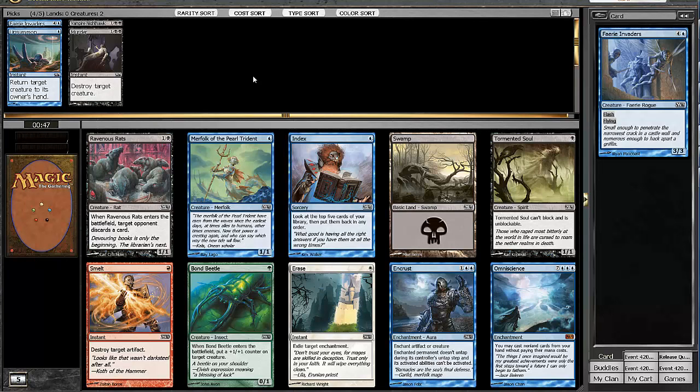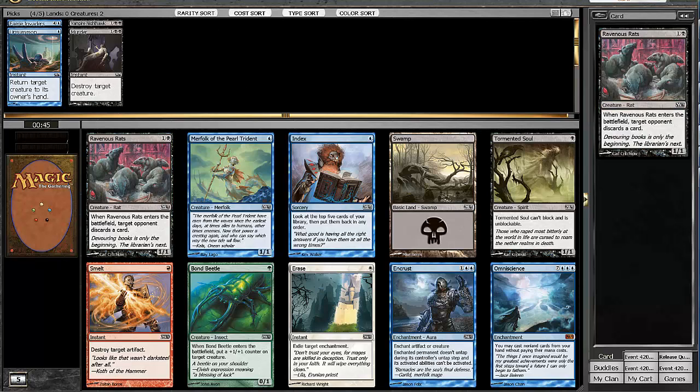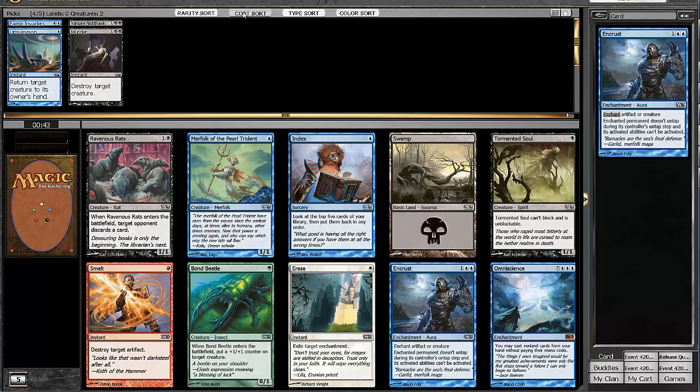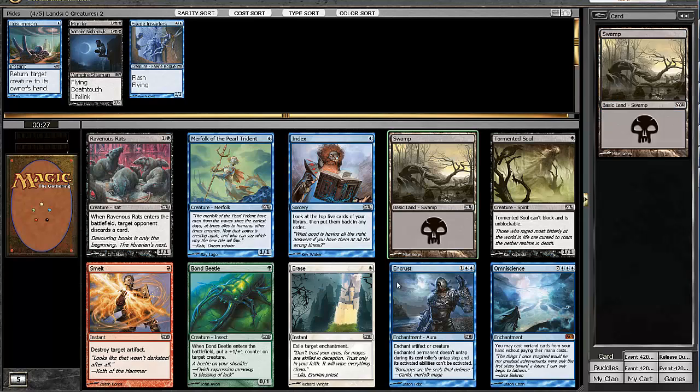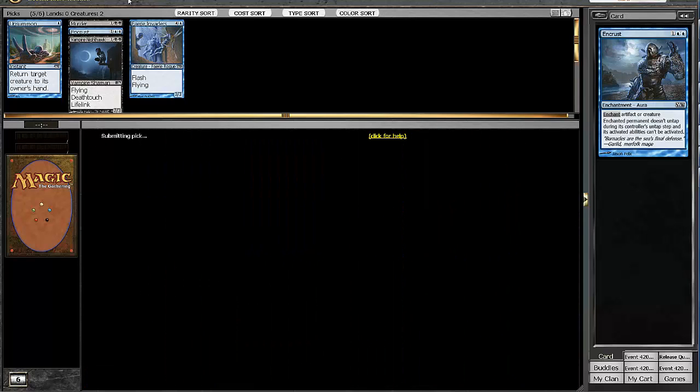In the next pack there's a Ravenous Rats, a Tormented Soul, and an Encrust. Double blue is really awkward with our mana, and Tormented Soul doesn't work well in the blue-black deck. Ravenous Rats is pretty good, but I think we can get that later. I'm going to take the Encrust — it's just a removal spell.